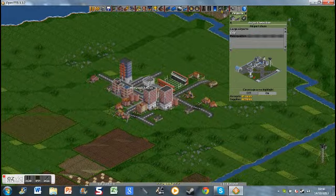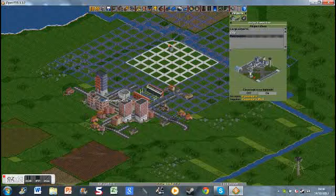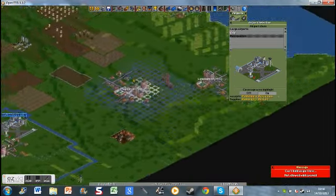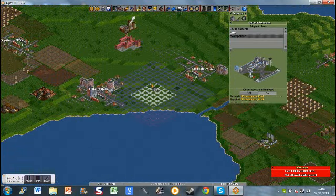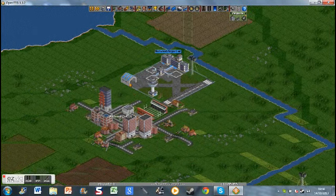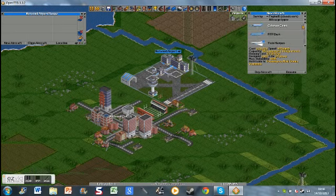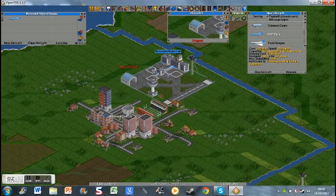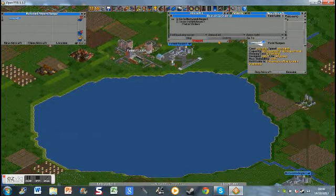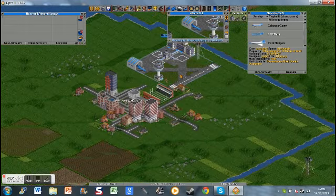We'll just build a simple, nice airport — click the airport button here and click it. Make sure you unpause your game if it's paused. Put it up here, far away from the other one. Then simply connect the two airports — click the handle thing, let the handle up, and choose a simple plane route. Click the arrow, go to the airport, click the other one, and input the airport. Now click start and it will begin.